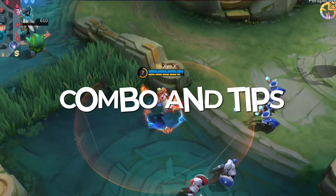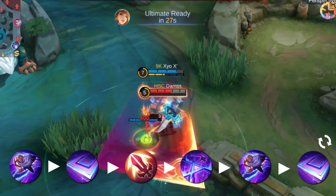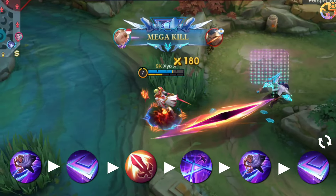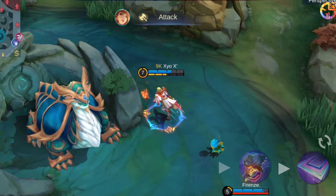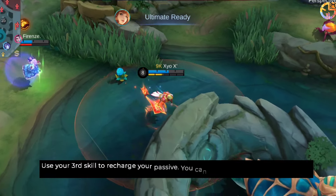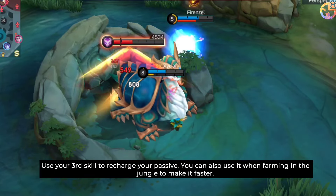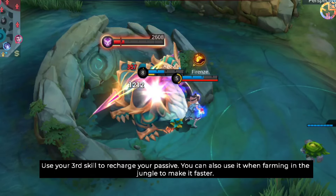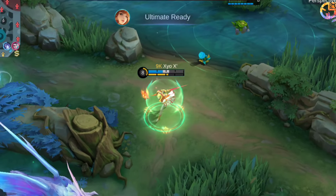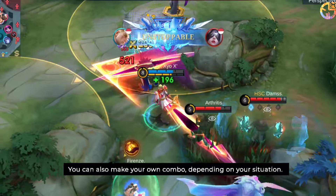Combo and tips: You can use 2, 1, basic attack, 3, 2, 1 and repeat for the combo. Use your third skill to recharge your passive. You can also use it when farming in the jungle to make it faster. You can also make your own combo depending on your situation.